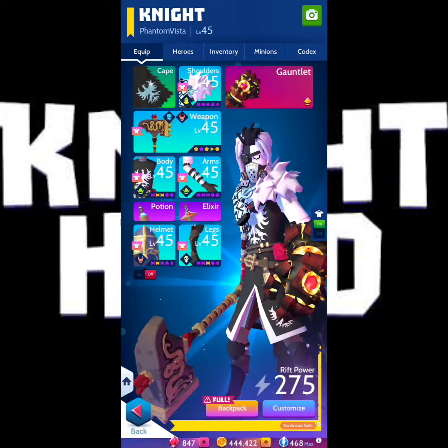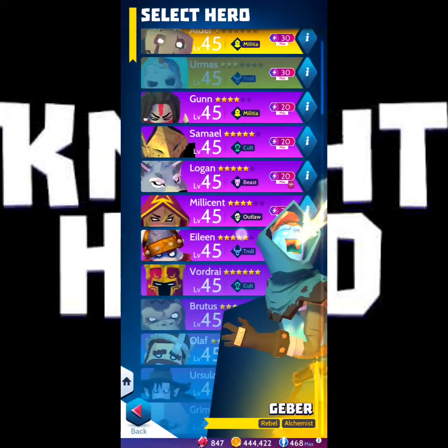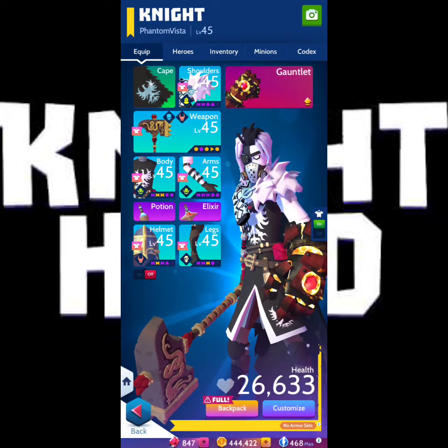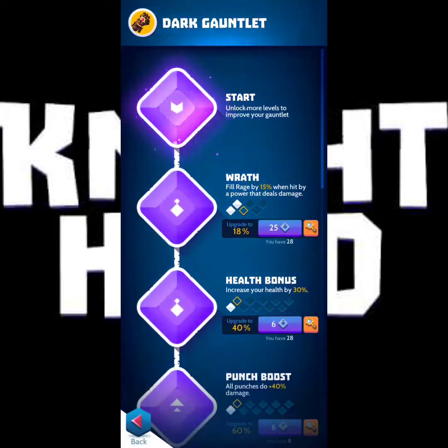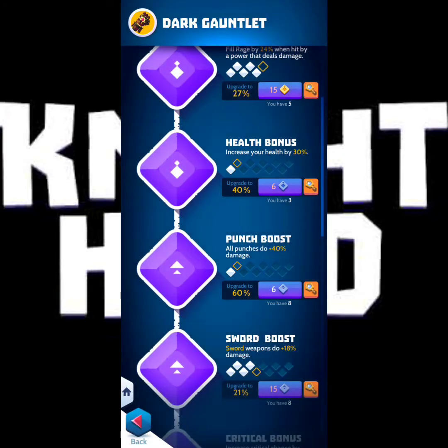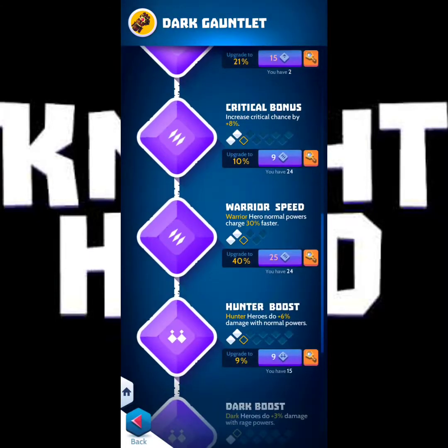Thinking about who I would use — like we said, the dark gauntlet benefits the warriors, the hunters, as well as the dark heroes. So my pick would probably be Yermis. It would be really good. If you don't have Yermis, use a warrior that's pretty good. I think Logan is a warrior as well. And then Vulnerable is the other person I'm thinking of for the dark mage — he's a dark hero, so he would be good. I would use those two in a combo.